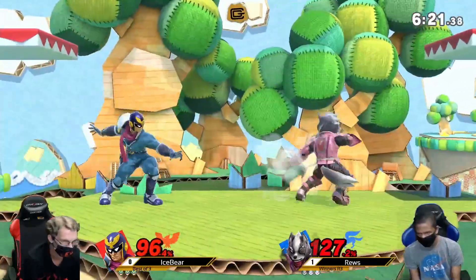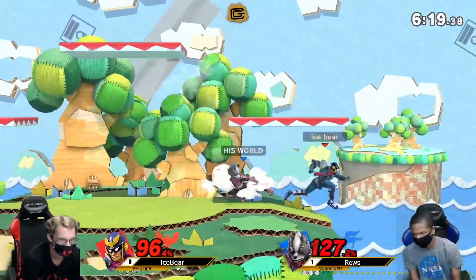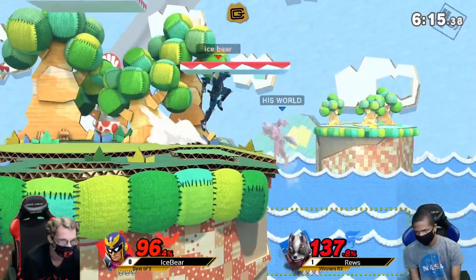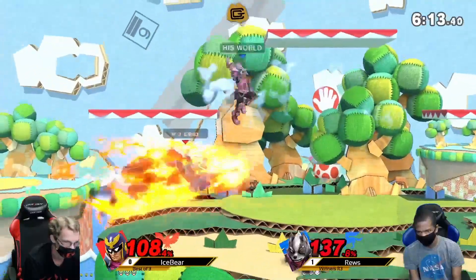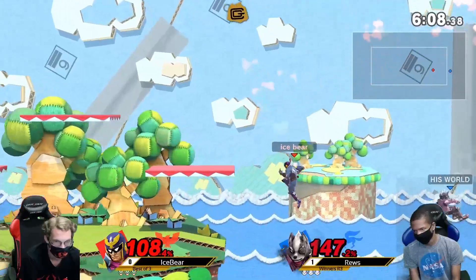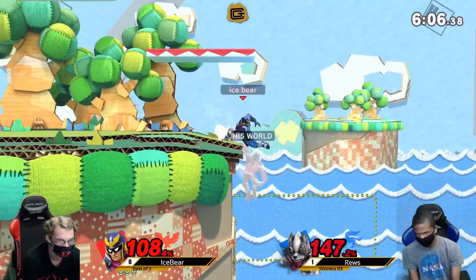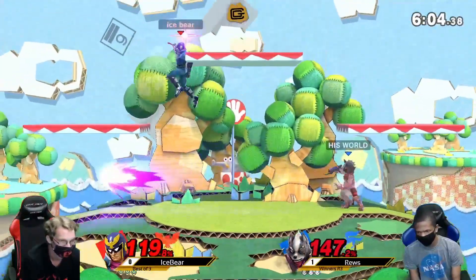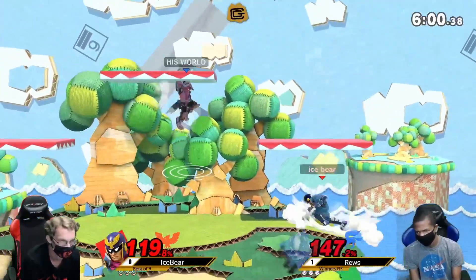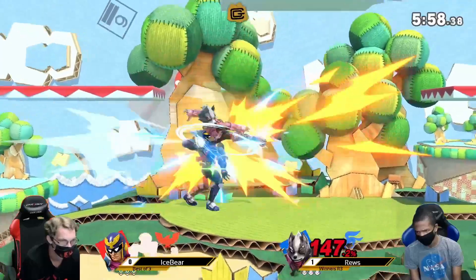Patient enough to wait out that up smash, just looking to punish with F-tilt. Back throw — nice back throw, not quite a kill, but he's in a good spot. Able to get the grab off the missed up smash. Went for that down tilt, which can't hit below ledge — didn't that time. Good attempt for Ice Bear.